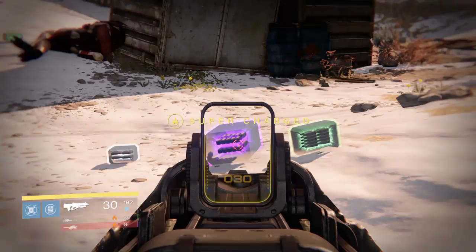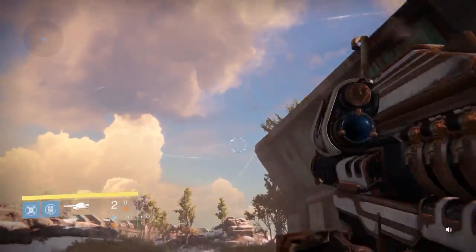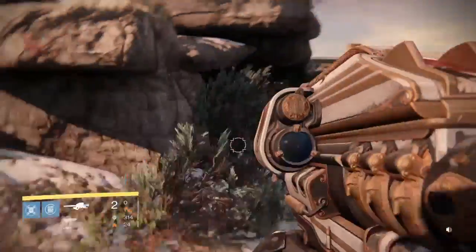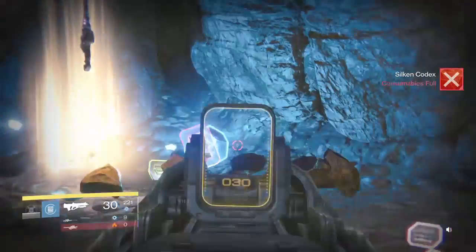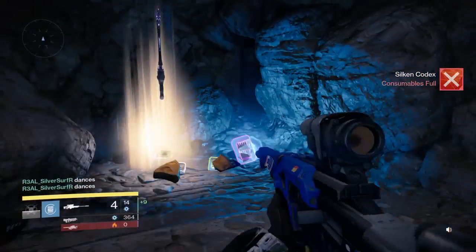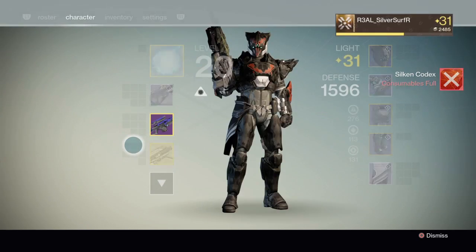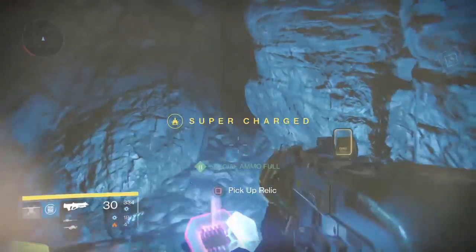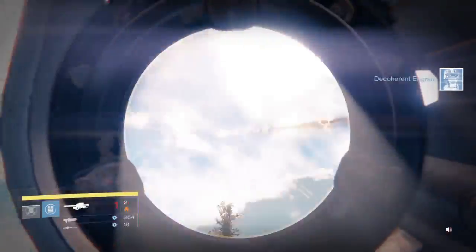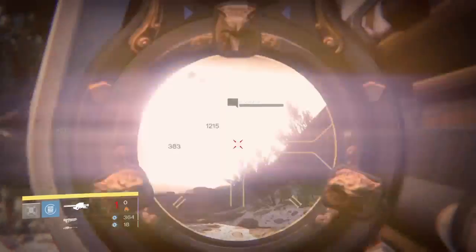I'm gonna show you an example without a sniper rifle with Surplus. I'm gonna zoom in, pick it up - you see I gathered two. Now I'm gonna empty out the rockets. It actually takes me a while to find these heavy ammo synthesis, not gonna lie. Now I'm using the sniper that has Surplus on my Titan - no Ruin's Wings - and I pick up the heavy ammo packet. I got four. It's not two, it's not three - it's four to five.